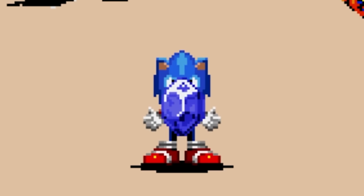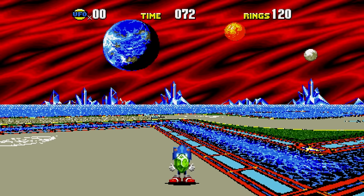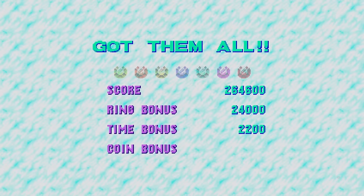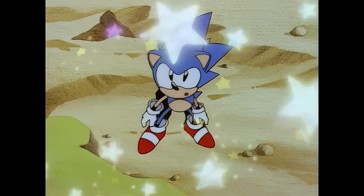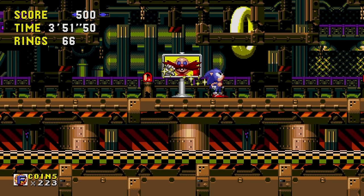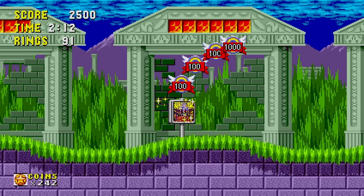Though they may look similar, these are not the Chaos Emeralds — introducing the Time Stones. These are mystical stones that have the ability to grant the user with the power of miracles and control time once all seven are collected. Collect them all to ensure that Little Planet has a good future. To enter a special stage, reach the goal with 50 rings or more and jump into the giant ring that appears. It's similar to how you enter a special stage in Sonic 1.